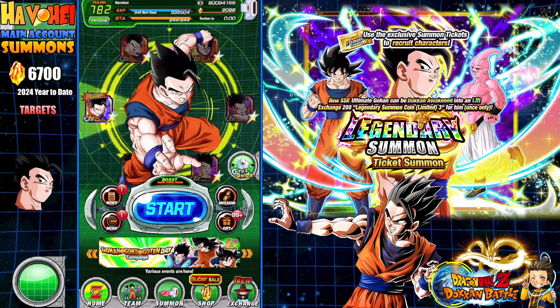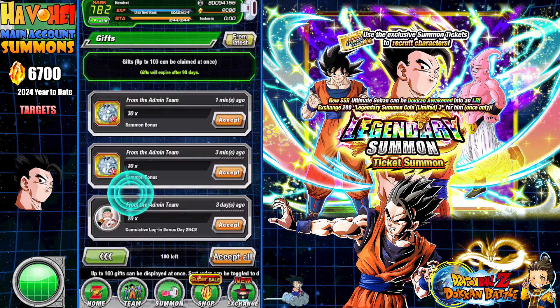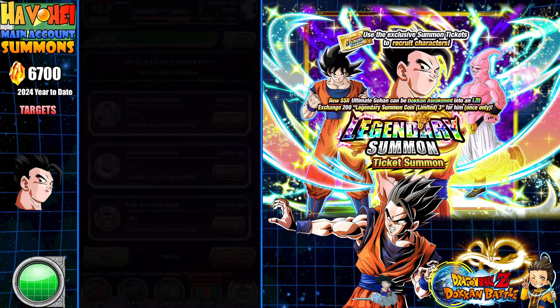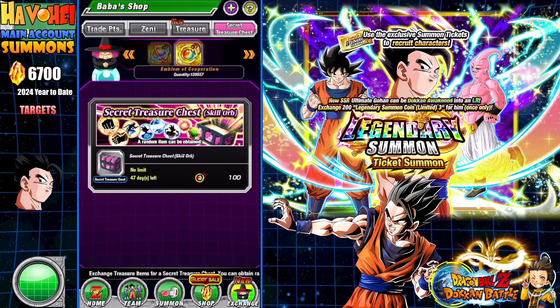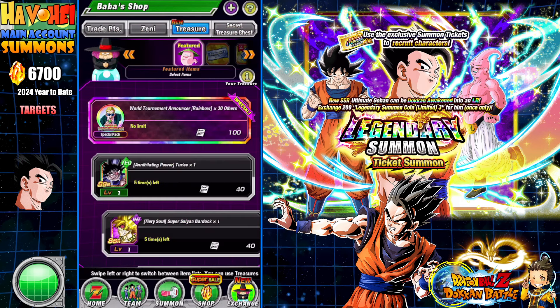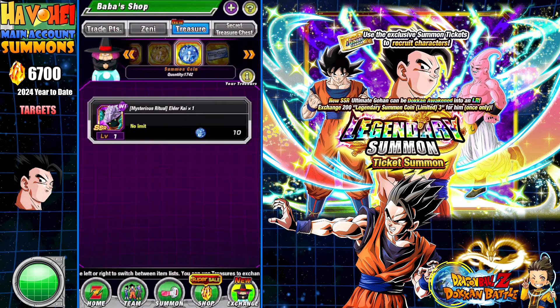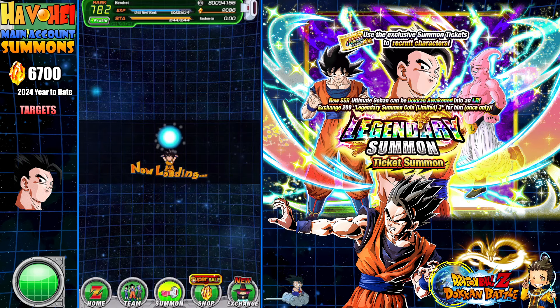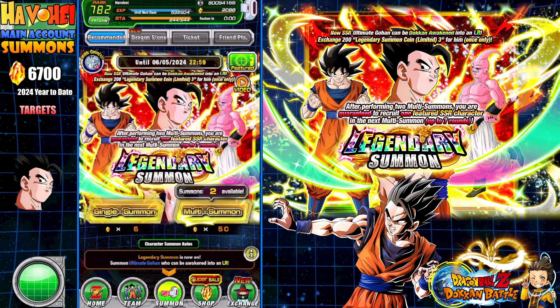But again, you get these coins. How many coins do I need? Got to remember this so I don't mess up. We need 200, and we have 60 already. That's 60 already.